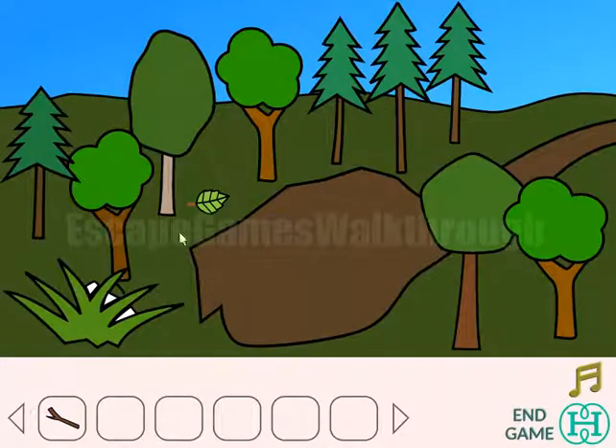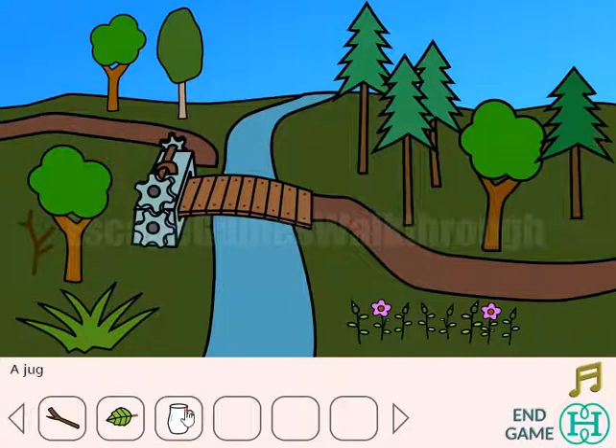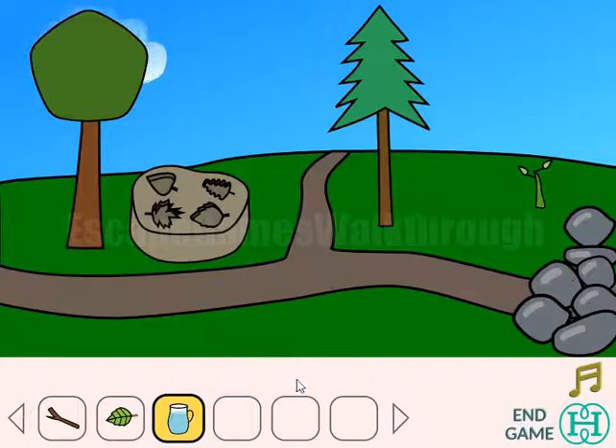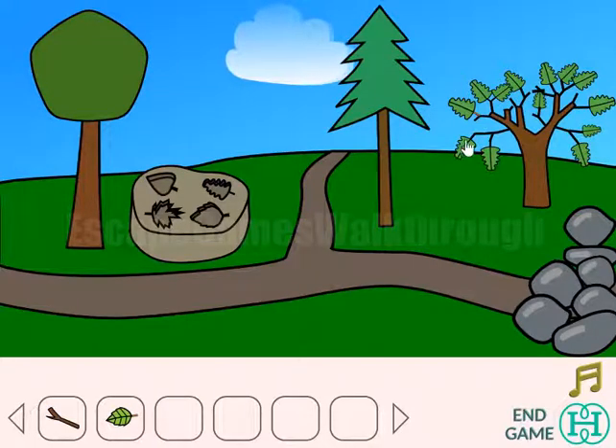Let's go further to the left. Here is the first leaf. And here is the jug of water, so let's fill it with the water from the river, and go here again and pour out the water to sprout. So here we've got the tree and the second leaf.